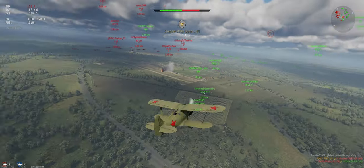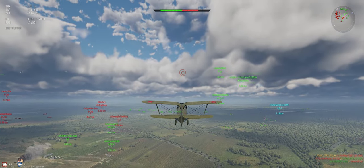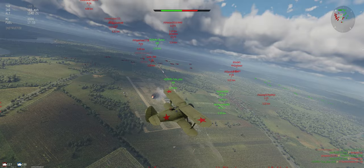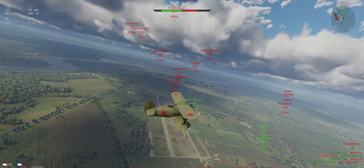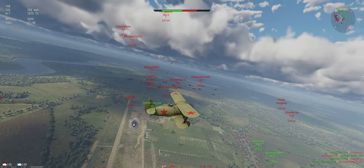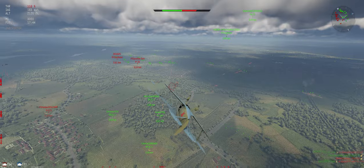We're going to reload, reset, get a little energy back, do a bit of climbing, and still stay on our side of the battlefield. What you don't want to do is make yourself low and slow under their spawn — you're just asking to get shot down. Rather bring them over to our side where we've got team support if we need it. Nice job guys.